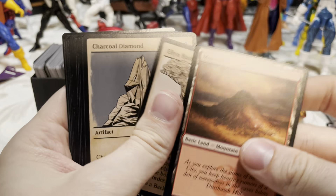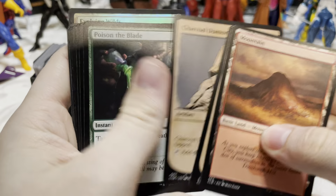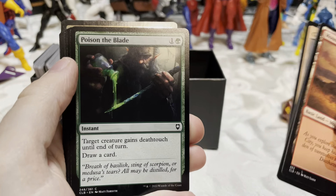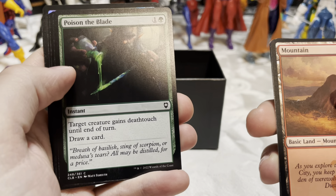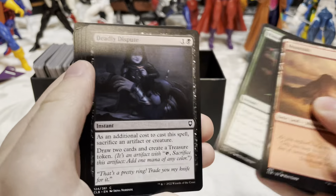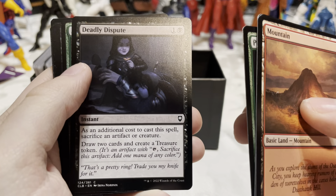Got a mountain. Ellen Hazel Breeze, Busy Buddy in the old art style. Charcoal Diamond — black mana. Poison the Blade — target creature gains death touch until end of turn, draw a card. I like that — it's cool.